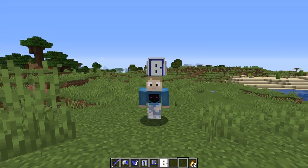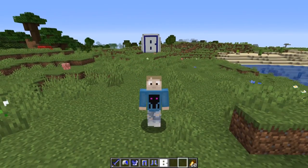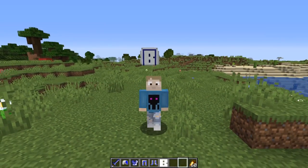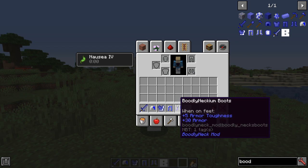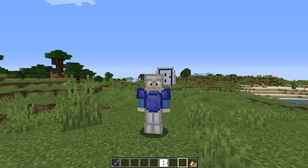Sun Tzu says know yourself and know your enemy and you can fight 100 battles without disaster. I know myself and I definitely know my enemy, but I can't help but feel this is gonna be a disaster. We are gonna need to gear up with all of this amazing Budlinekium armor — this stuff is way overpowered.